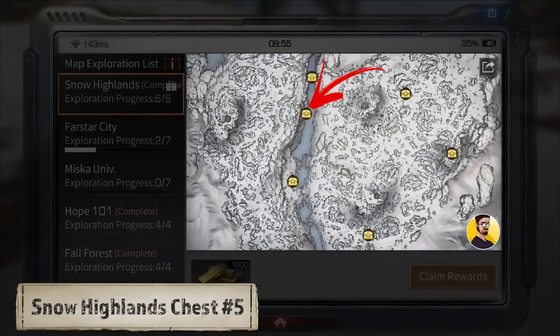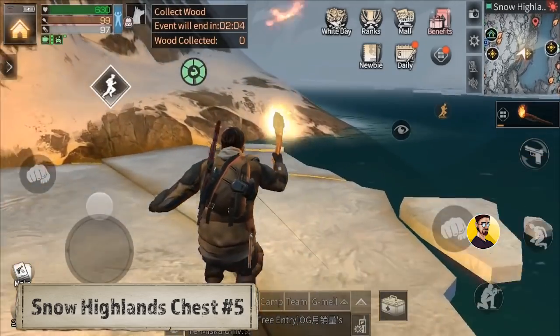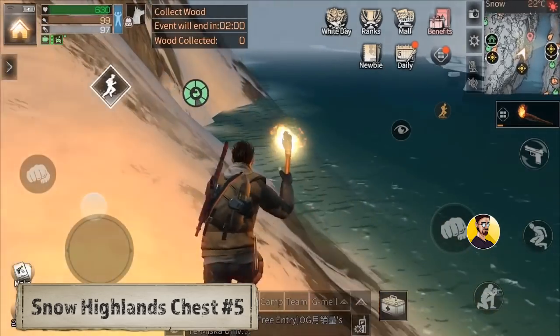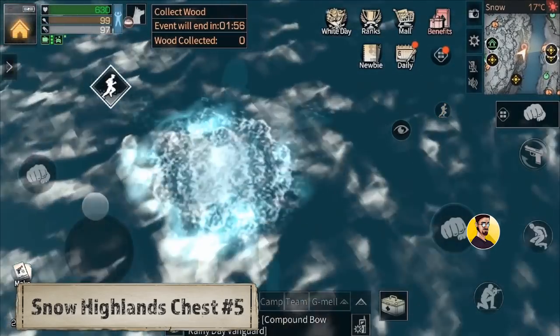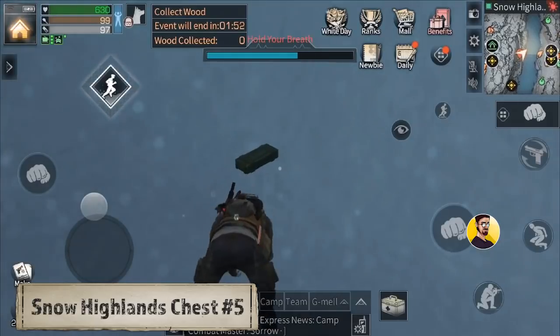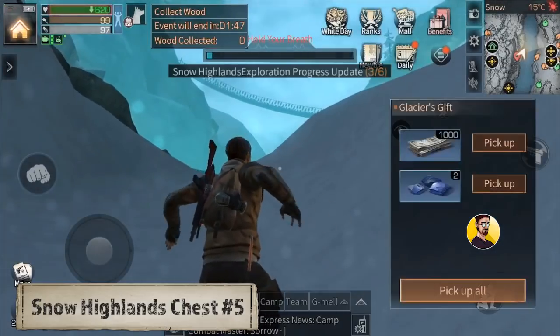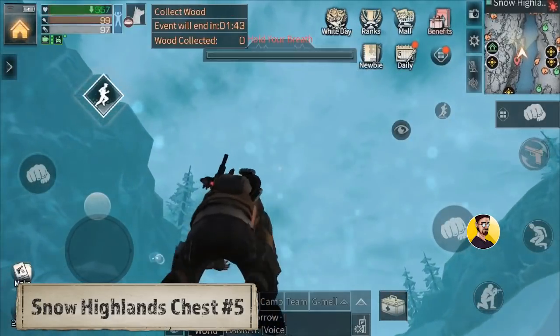Chest number 5: For this one we have to go up the river. We can go alongside the river from the previous chest and at one of the deepest spots of the river you will find it. Keep in mind that you will probably lose some health because you can't hold your breath long enough to reach the chest, open it up, and get back to the surface. So don't get this chest if you are low on health.